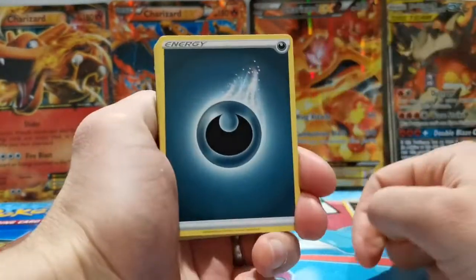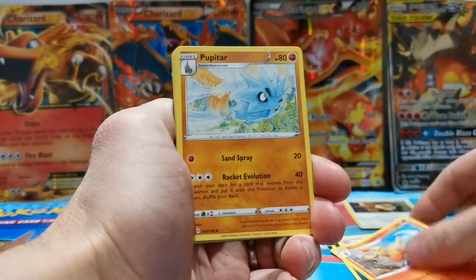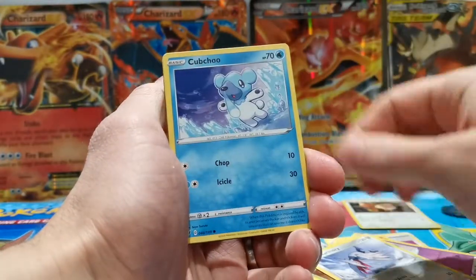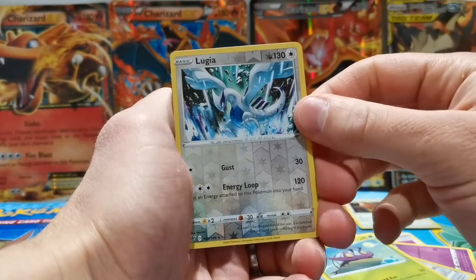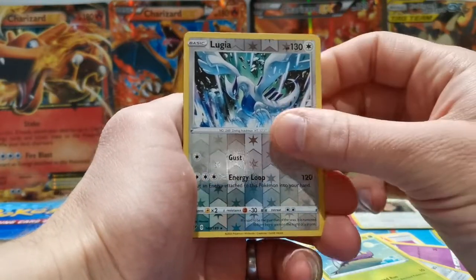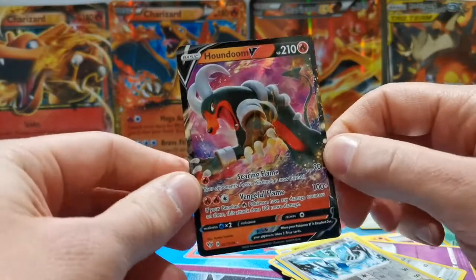We need every ounce of positive energy — fingers crossed for some tasty pulls! Pack one: darkness energy, struggle gloves, Combusken, Pupitar — nice artwork — Paris, Gothita, Skarmory, Cubchoo, Wimpod. Then a Lugia reverse rare — what a pull! Really happy with that, great artwork. And our special card is a Houndoom V! At least it's a V card — I'll take that all day long.